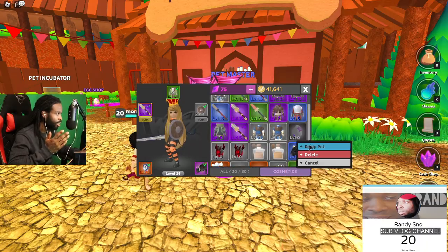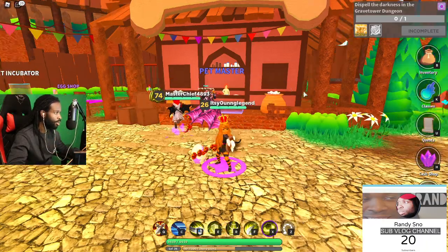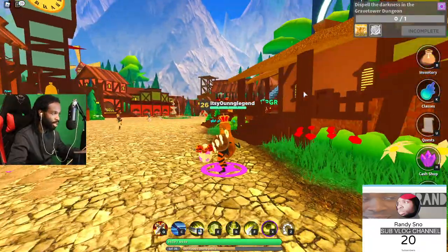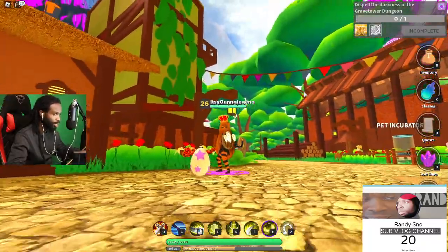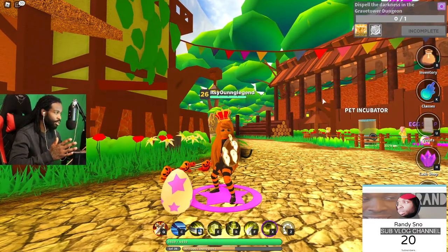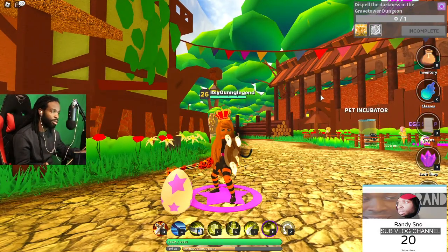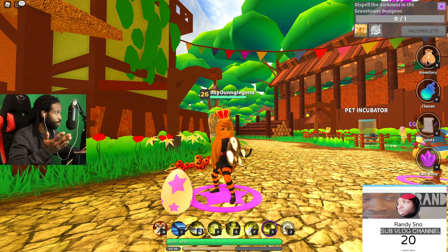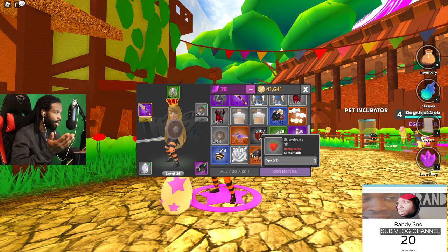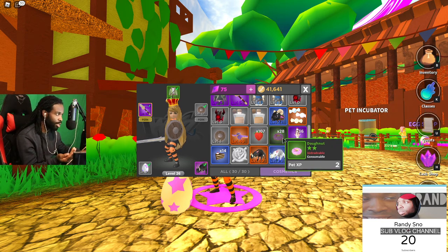So your egg is gonna look like this — a real egg with stars on it, you can see it right here. Now as a starter you're gonna think, 'Oh, what do I do now?' What you do is go into the open world, do quests, and it's gonna be dropping strawberries, donuts, sundaes, and cake slices.